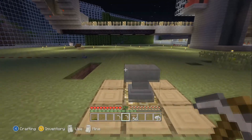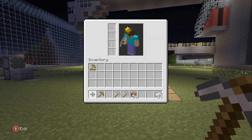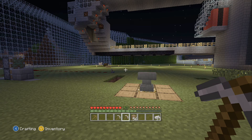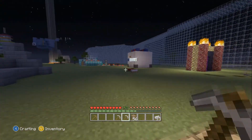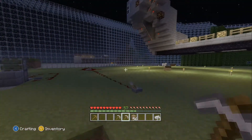Now they have the anvil and this other way of fixing items. Basically, go to your inventory, find your broken item, hover over it with the other item, and press repair — press X on Xbox or the PS3 equivalent. That's basically it. Hope you guys enjoyed this video, see you guys next time!